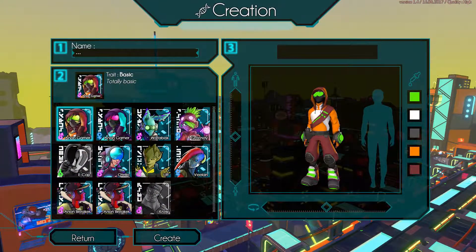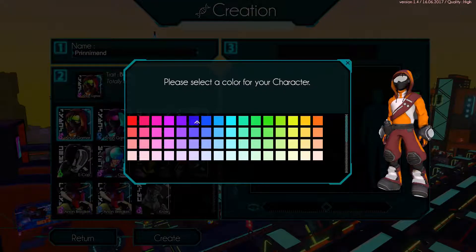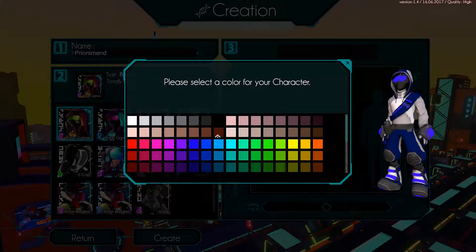If you notice here, these are the characters or DNAs that I've unlocked. Usually you just start out with these two, but the more you play the game the more you unlock. These two I haven't unlocked yet. So we'll choose this guy, give him a name — we'll name him Prinny Mend. Let's change the color to blue, even darker blue, and brown.